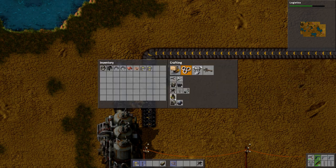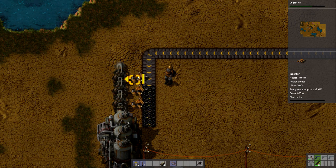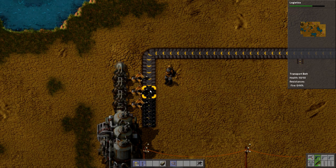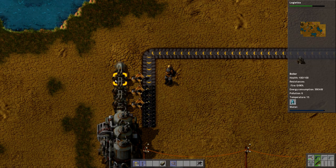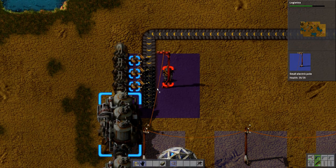There you go. Now, I usually use the normal inserters. You can use the burner inserters. The burner inserters use coal themselves, so what they will do is they will pick up some coal for themselves, and then the next coal they will put in the boiler. But I like the electric ones. Nice and simple.